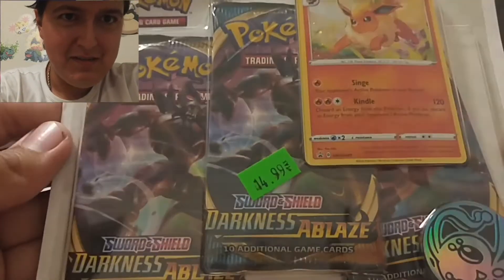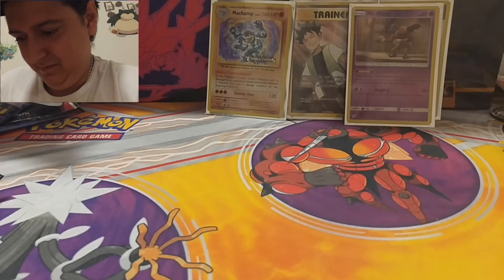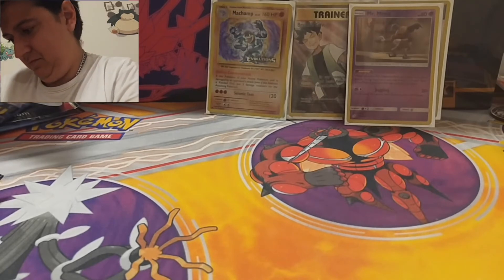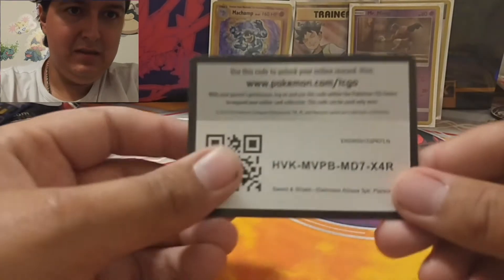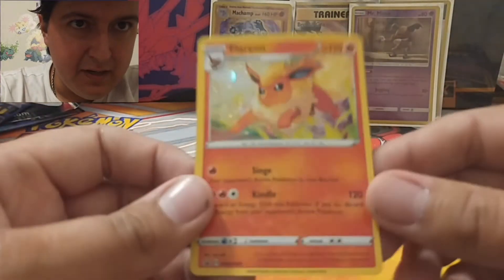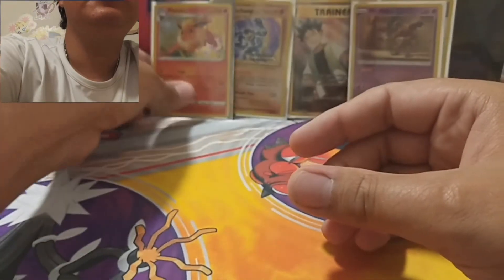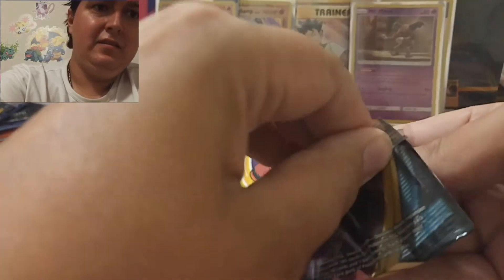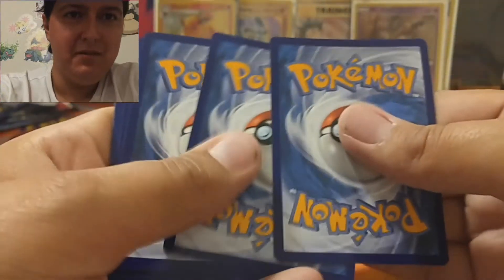Alright, so we're going to open up some Darkness and Blaze too. There's that coin - Manaphy. There's the code card. There's the promo - Flareon one. I don't have this, so I got the Eevee and the Flareon one, it's awesome. Alright, first pack. Let's see what we can get. Sometimes it's three packs and you don't get anything from them - like the last one I opened, I didn't get anything.